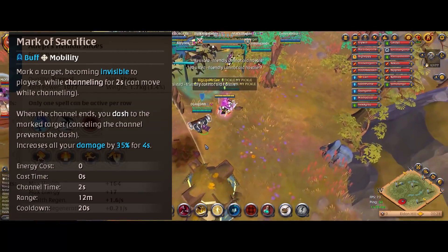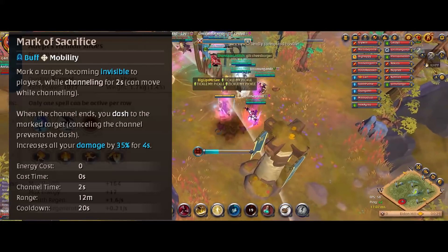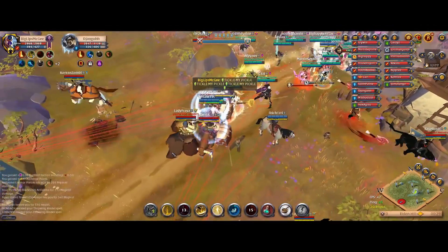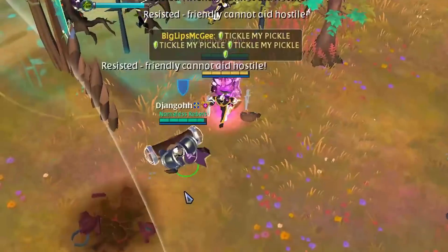After the two seconds, you fly to the target wherever it is, as long as it's still selectable — so not invisible or off your screen — and gain a damage boost of 35% for four seconds.